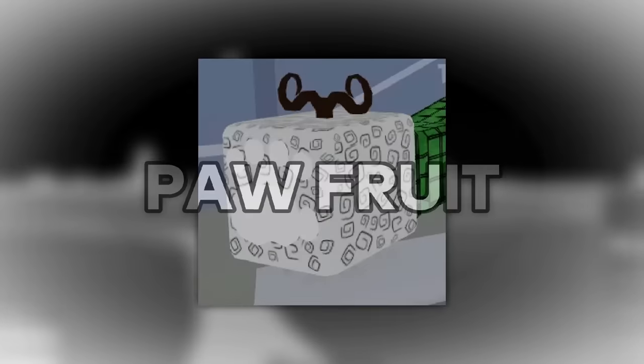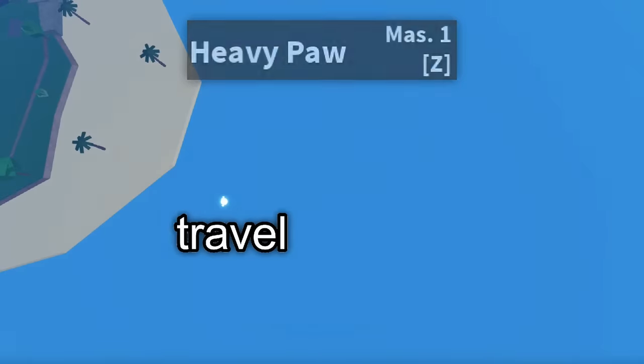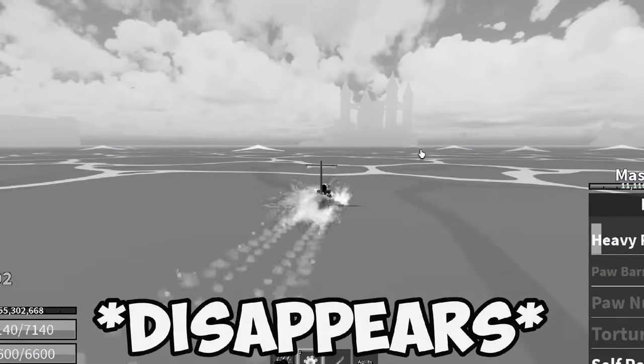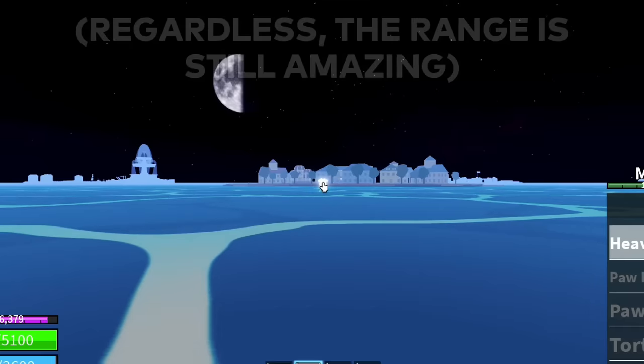A while ago, I learned that Pawfruit has an infinite range attack. Wait, that actually hit? But is this actually true? We're gonna see if the Heavy Paw can really travel infinitely. Fire the Paw and now we chase it. I'll be surprised if it actually keeps going. Yup, it despawned, which means Paw does not have infinite range. But it's still amazing for fighting.